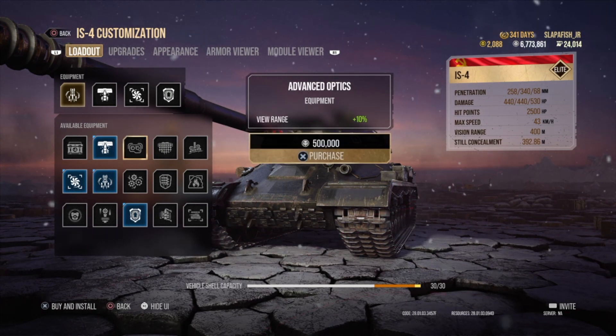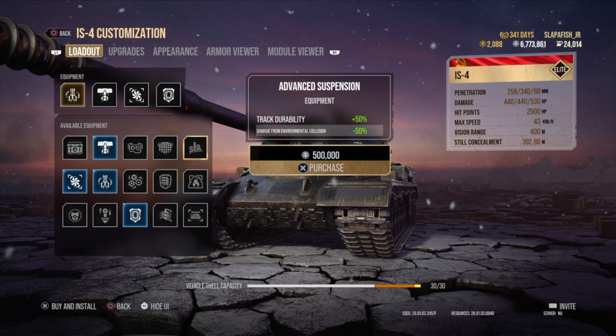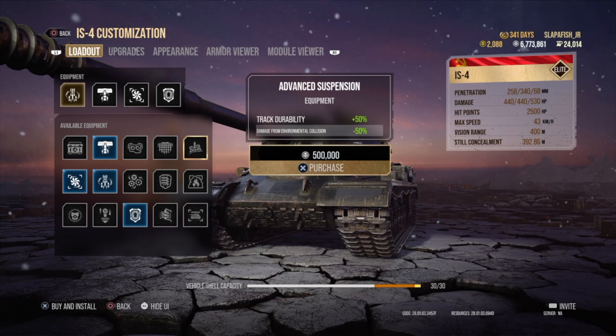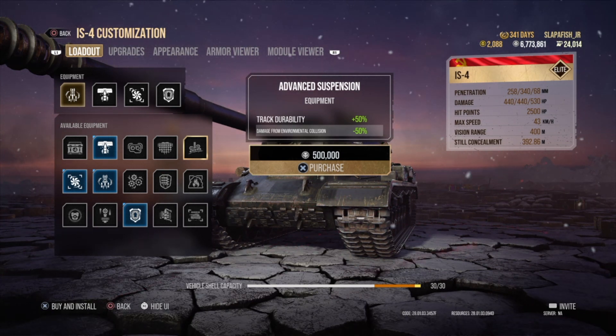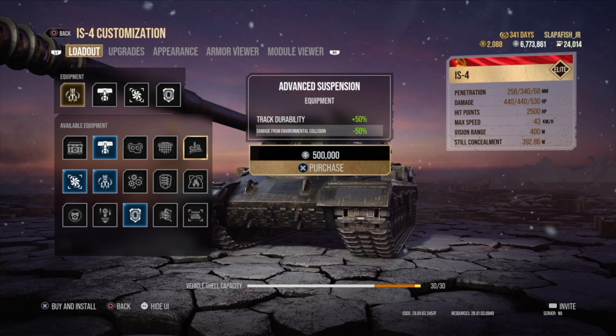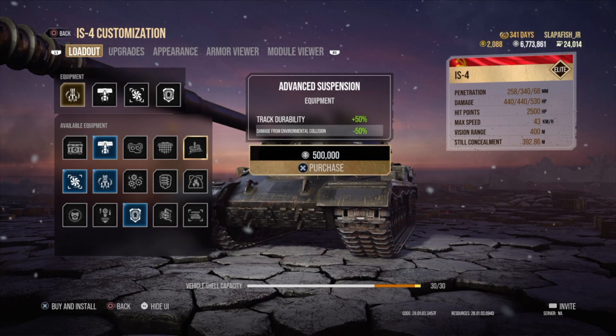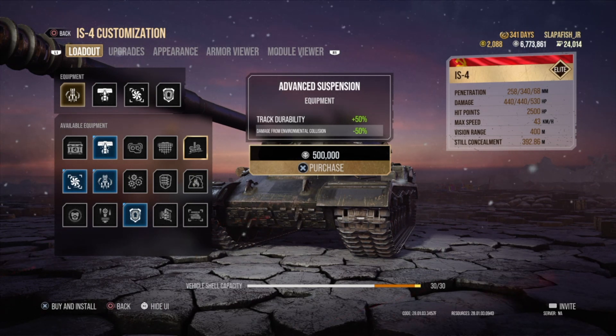Advanced Optics gives you 10% more view range, which is always nice. Advanced Concealment reduces your tank's detectability. Advanced Suspension gives your tracks 50% more hit points — all modules have their own hit points — and also reduces environmental collision damage by 50%, so things like fall damage and ramming into rocks deal less damage.